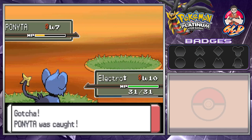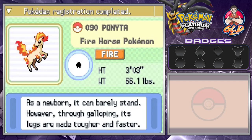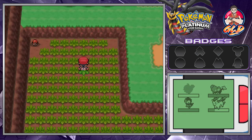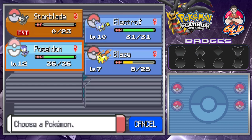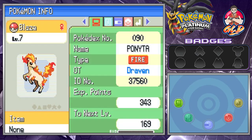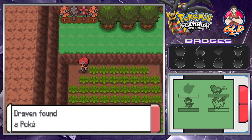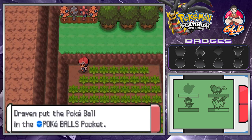I've always wanted to try out a Ponyta. Here it is - Ponyta, the Fire Horse Pokemon: as a newborn it can barely stand, however through galloping its legs are made tougher and faster. We're gonna come up with a nickname - I'll be right back. Here we are guys - we named it Blaze, because how appropriate is it to name a Ponyta Blaze? It literally looks like blaze. For now we're gonna have Ponyta on our team and we're grabbing ourselves a Pokeball.